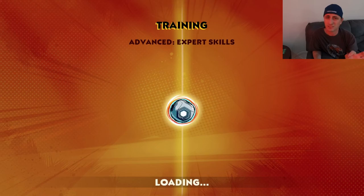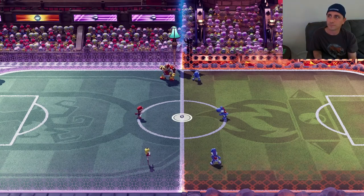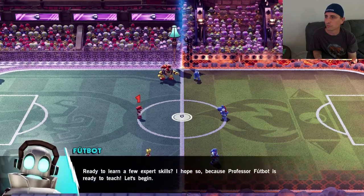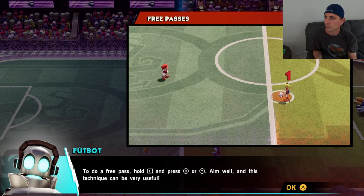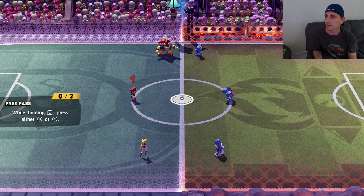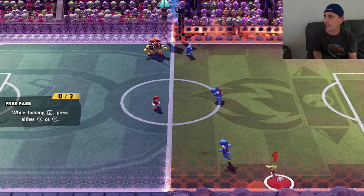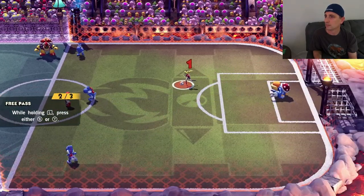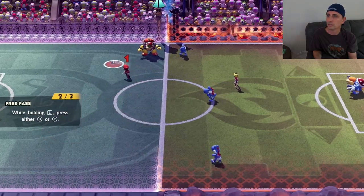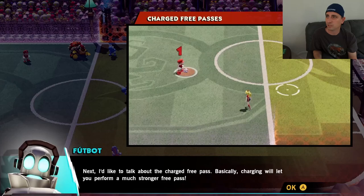Expert skills — we're going to try and get through this one quick. Ready to learn expert. Free pass: to do a free pass, hold L and press B and Y. So that's to make it so you don't have to auto-pass it. If you want to just pass it to open space, you hold L.